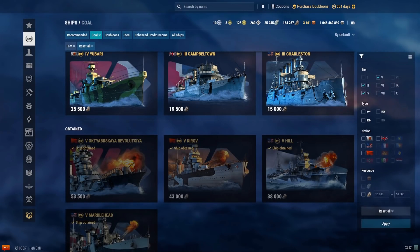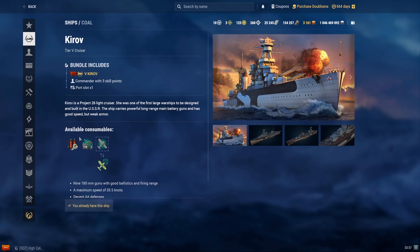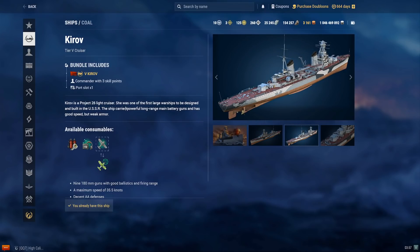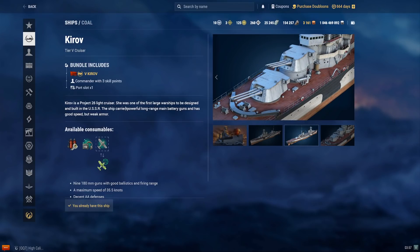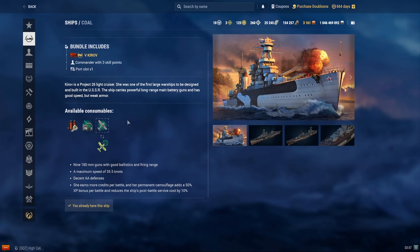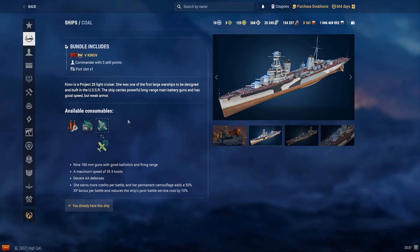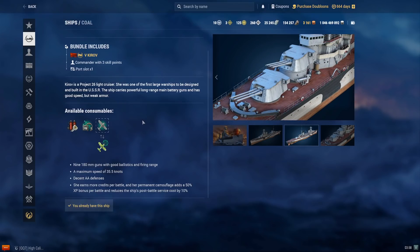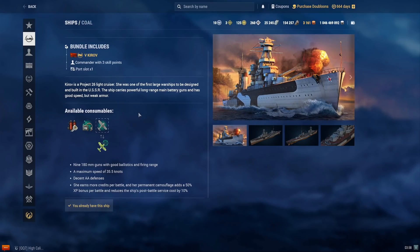Next is Kirov at 43,000 coal — a tier 5 Russian heavy cruiser. She was originally part of the tech tree line until replaced by two other Russian cruisers. She is similar to the Furutaka in that she carries heavy cruiser guns. She's also fairly vulnerable to broadside citadels and can be squishy if not played correctly. She's somewhat harder to use than typical and can be hard to master due to her durability issue. Overall she still does okay, and if you want a cheap heavy cruiser to run around in, she's a fine pick.